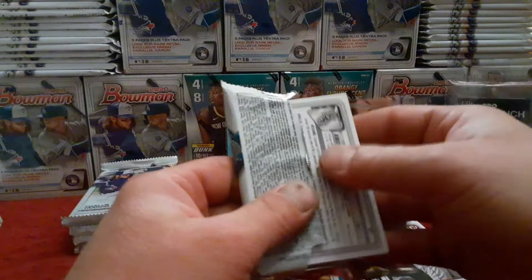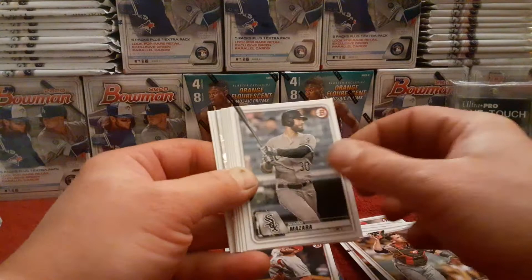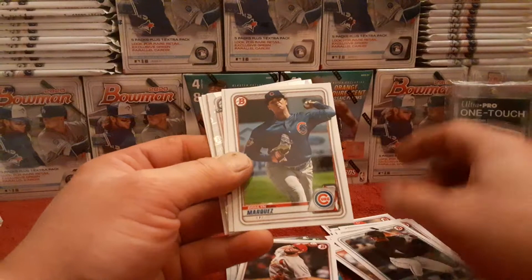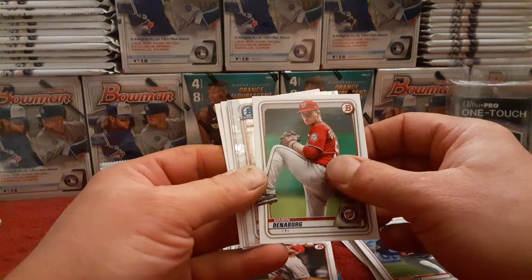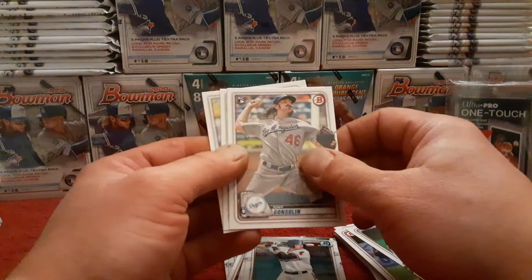Third pack: Buster Posey, Nomar Mazara, Xander Bogaerts, a nice Ronald Acuna, Jesus Sanchez, Braylin Marquez, Mason Denaburg, Reese Hinds Bowman Chrome, Sam Huff first Bowman, Tony Gonsolin rookie card, Wenceel Perez rookie card, and Tim Anderson to round off that pack.